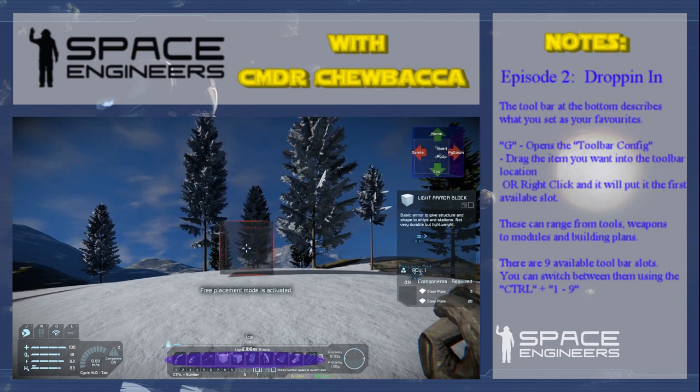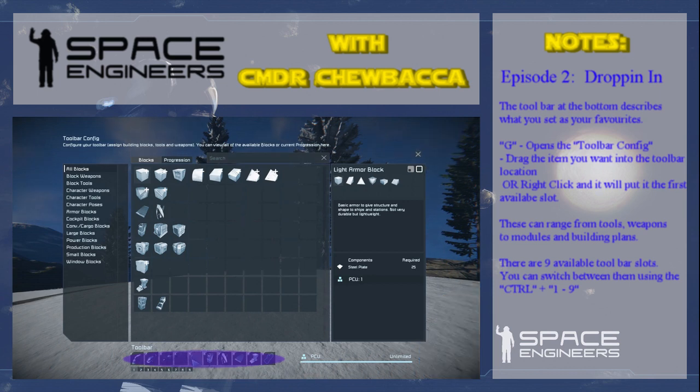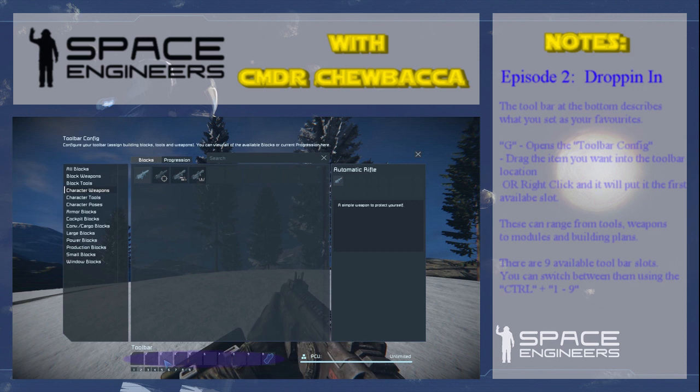You can also see numbers one to nine down here. If you look at these numbers, you can use Control 2 and Control 3, so you actually have nine slots available. My recommendation is right-click on each of these items to remove them from the toolbar. Then go to character tools or character weapons, drag them down and put them in — or right-click to put them in the first available slot. You may want to decide that slot one is primary stuff and Control 2 might be your building stuff.